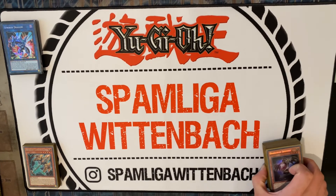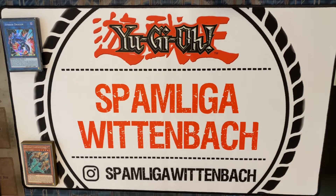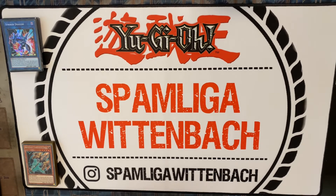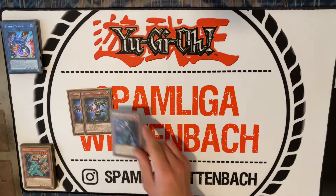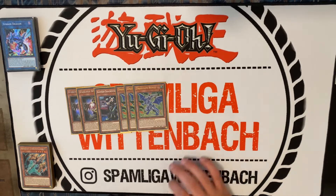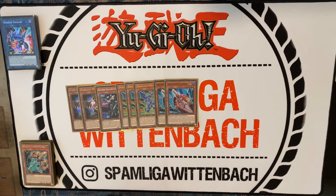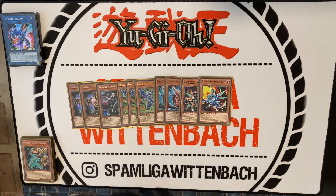Hello guys, another deck profile today. We're presenting the Dragunity link. For the starters, I play two Saffords, one Chamber, triple Remus. For the Rocket package, we play a little package: two Tracer, one of that guy, and one of the Synchrone.